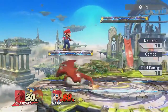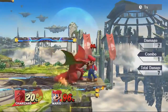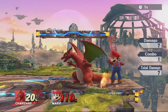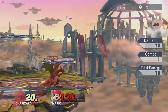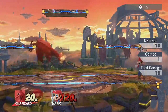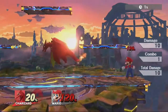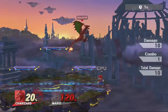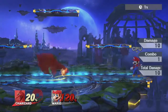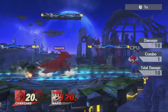Up air is a pretty decent kill option. If opponents aren't expecting Charizard to come up and throw an up air to kill them, it can kill at around the low hundreds with rage. It's easily air dodged and if you get stuck in the animation you can get punished for it, so I usually reserve up airs for really hard reads — I go up, bait the air dodge, then throw out my up air. Or I use it on Battlefield to hit opponents trying to recover on the top platform.